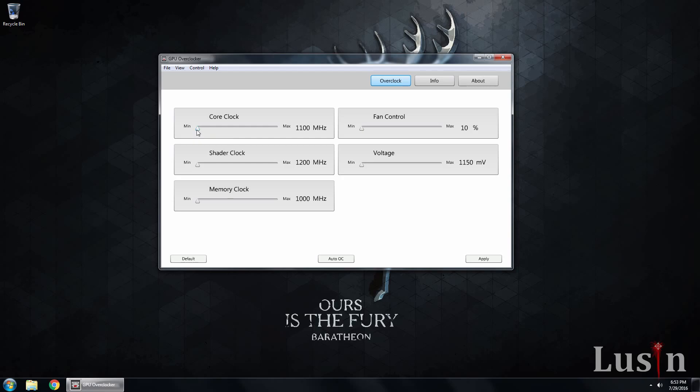Core clock — max. Shader clock — max. Memory clock — max. For fan control, you would definitely want to put this higher, because overclocking will generate a lot more heat, and this will make things nice and cooler.